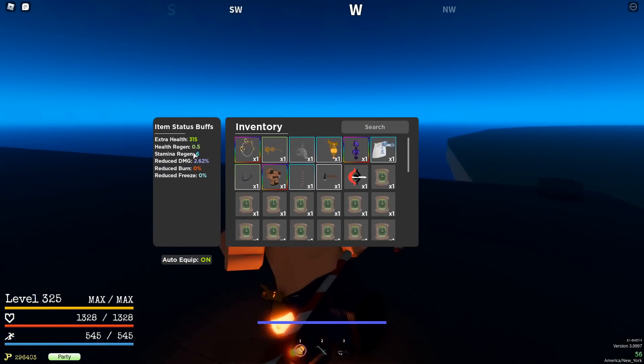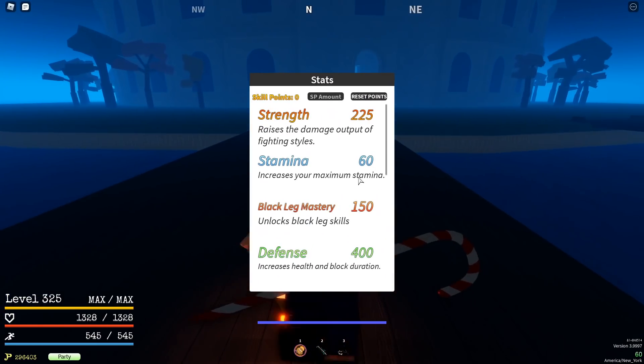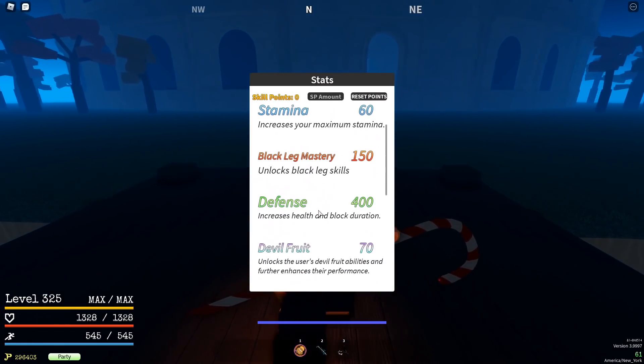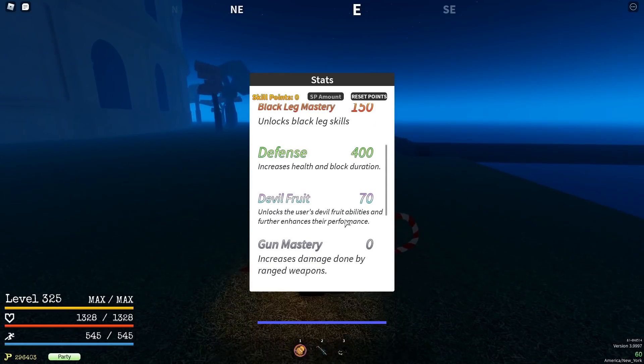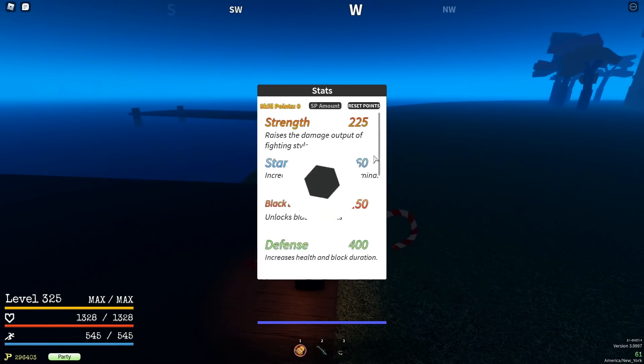I also have a high stamina regen — it's only 6, I might swap some things out and increase that. 115 Blackleg mastery for all the skills, 400 in defense, 70 in Devil Fruit because you only need up to Meteor Strike, and 70 in Sword Mastery strictly for skills.